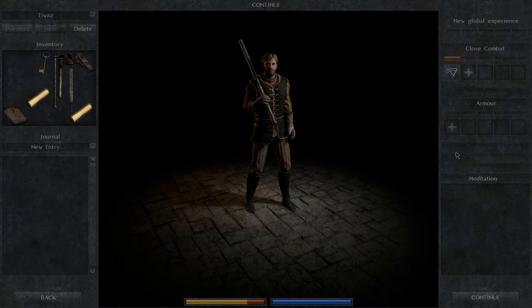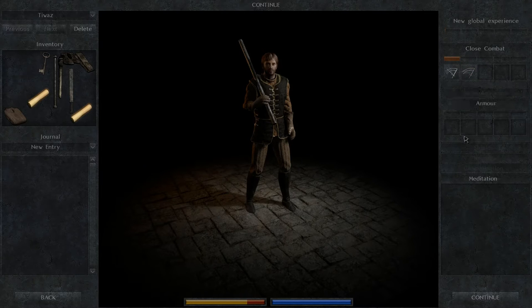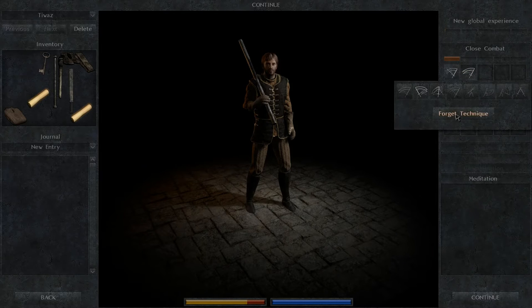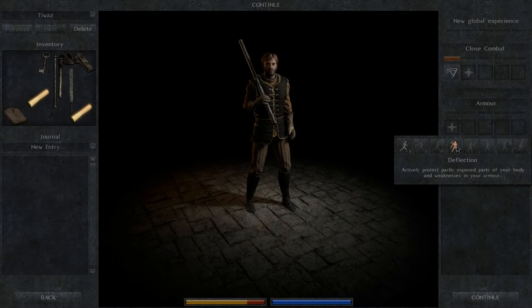Welcome back everyone, we're gonna continue our game here. It looks like I've earned these two slots — I've got riposte. I can add another one of these that are unlocked. I can either abandon my attack to quickly parry, or immediately follow a swing with another in the opposite direction, or cease a feigned attack to quickly renew it. I'll also take 'move more swiftly under the weight of your armor' and 'protect partly exposed parts of your body and weaknesses in your armor.'